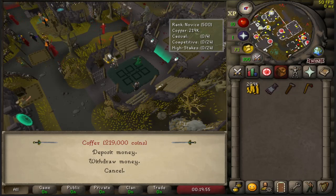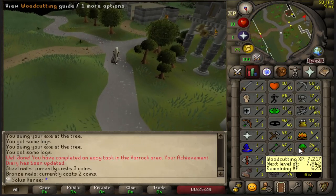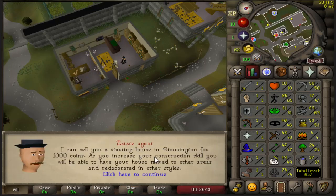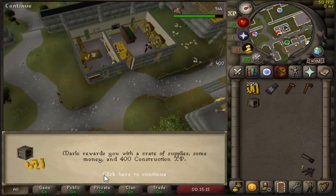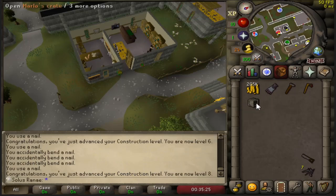Now I'm heading over to the Sawmill to get the items required for the mini quest. Items obtained, on with the mini quest. While making the planks I actually got 24 Woodcutting. Here we are at the quest start - I'll quickly talk to the estate agent and buy a house. And there's the house portal. I don't need the book, and now we're starting Daddy's Home. And there we go, Daddy's Home completed, finished with level 8 Construction. I've also got Marlow's Crate which includes a whole load of construction supplies.